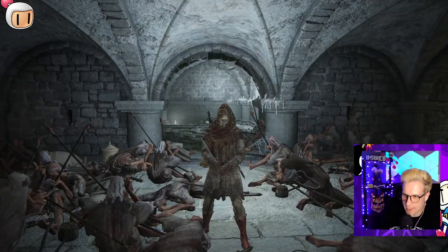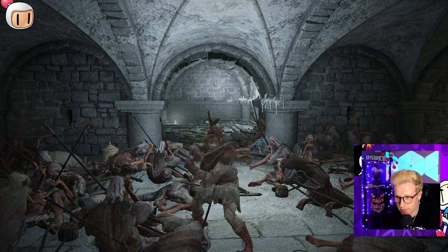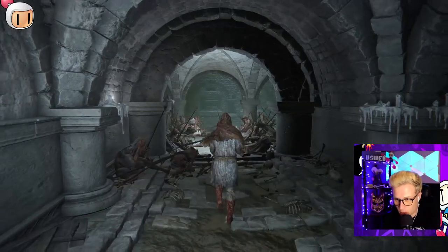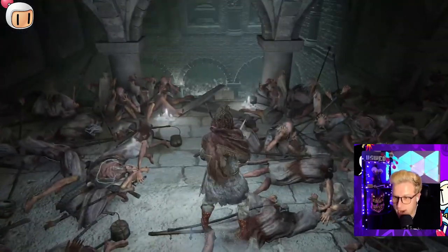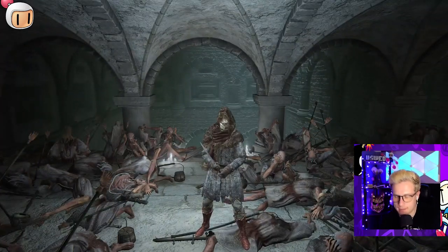The first thing I want to teach you guys is how jumping works in Elden Ring. There are three different types of jumps: a jump when you are moving at full speed, a jump when you are walking, and a jump at a standstill where you press forward after you jump. Knowing the difference between these three jumps is what's going to make this traversal down consistent.